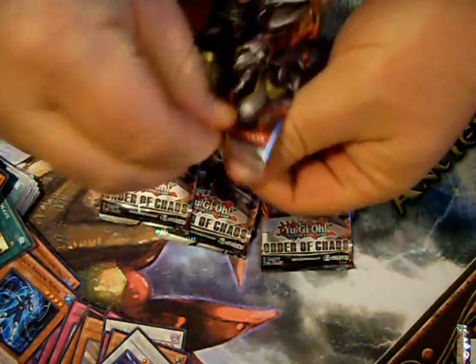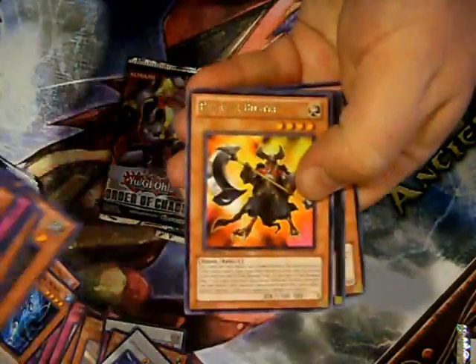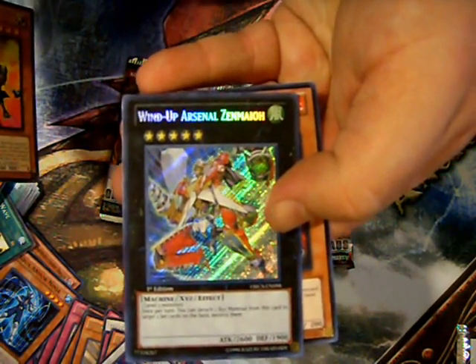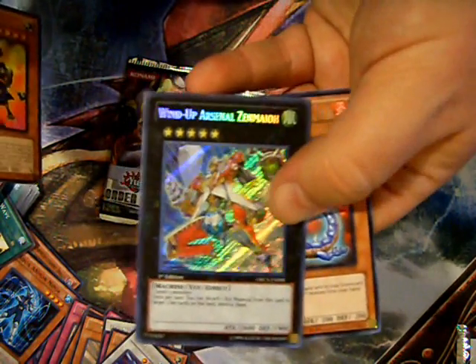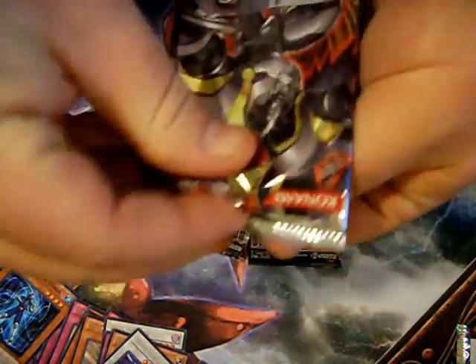The Hornet — dang, that's crazy. Let's see here. Wind-Up Zinmighty — I forgot how to say this guy's name, but that's a pretty cool pull. Very nice. Moving forward, finally getting some wind-ups out of the set.